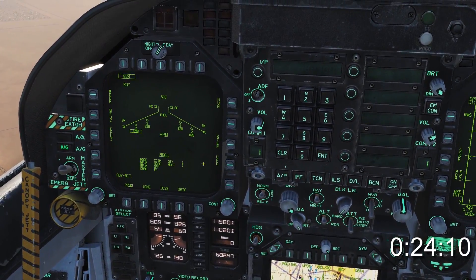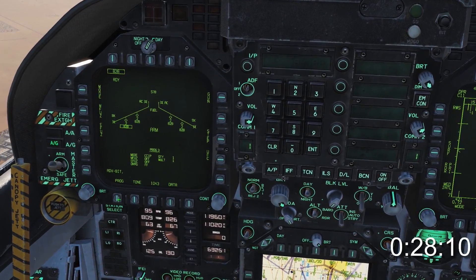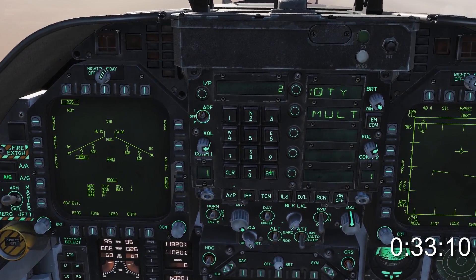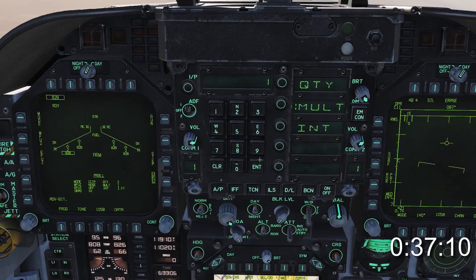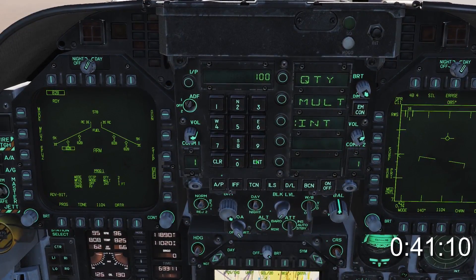To be sure of taking her out at her family's date stand just off the highway, you're going to need two bombs. Cycle to an unused program and then click UFC. Click Quantity and select 2 for two bombs and press Enter. Press MULT, the number 1, and Enter for a single pulse or drop. To localize the damage, press INT, set the distance between bombs to 100 feet, and press Enter.